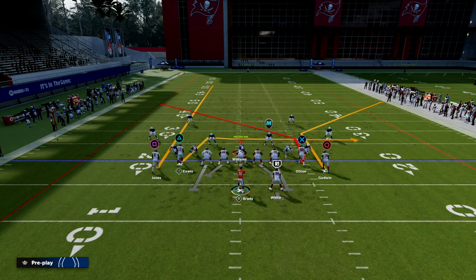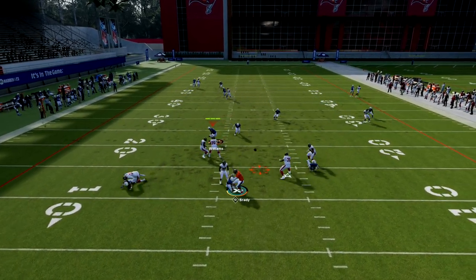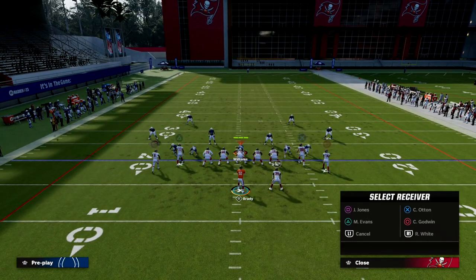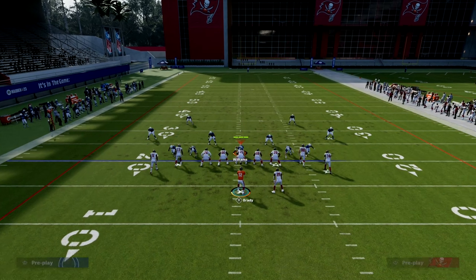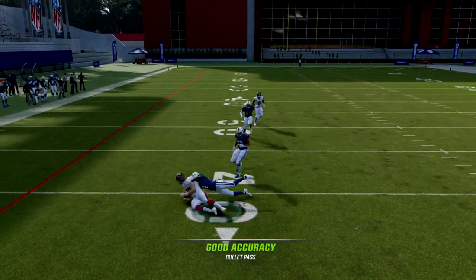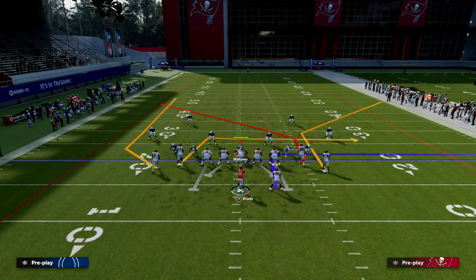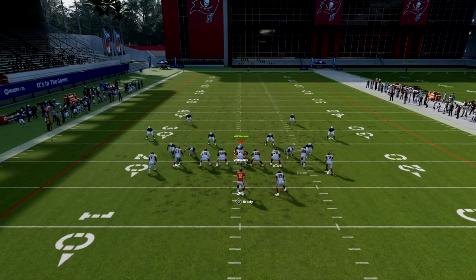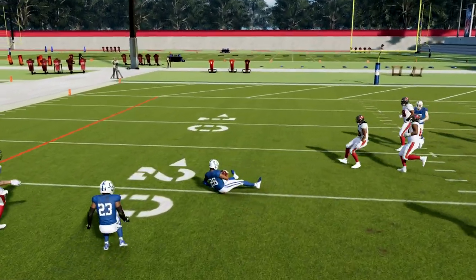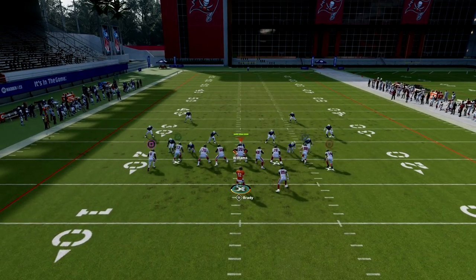The next read on the play is of course the tight end post. This tight end post is better if you have a better tight end, but it's still really good. If I flip the play, you'll see he'll fry over the middle — open. Most people when they defend Gun Tight are going to use for that tight end almost always, and what that's going to do against man is it's going to leave Mike Evans wide open, and that three-rec is going to lurk him all the way across the field if you wait just a few seconds longer.